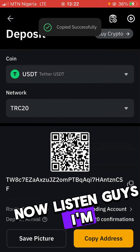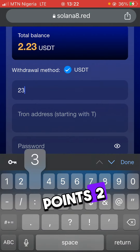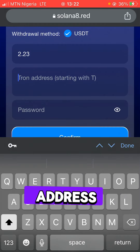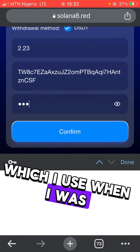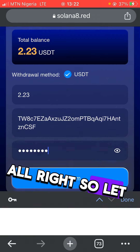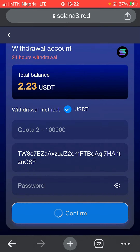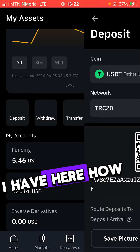I'm making this live so you can see the money going into my account. I'm going to withdraw $2.23 — everything — and put in my USDT address along with my password that I used when creating the account. I click 'Withdraw', then 'Confirm', and the money has left my account.